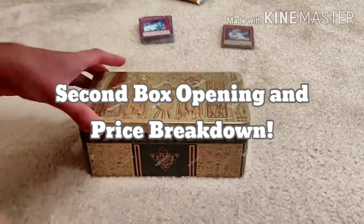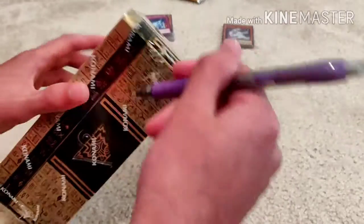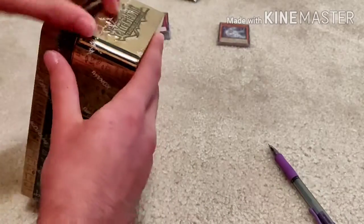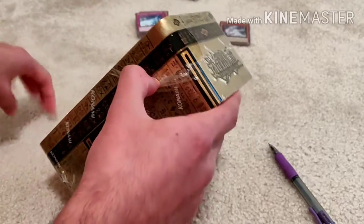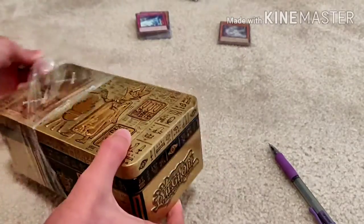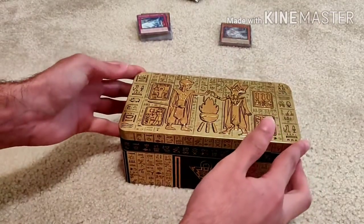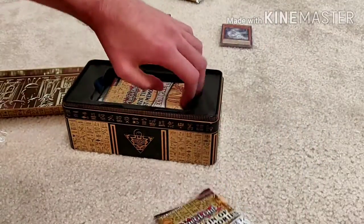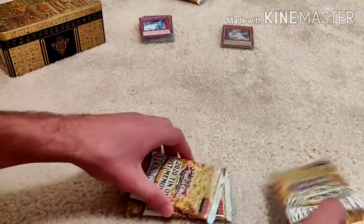Okay, here's box number two. I organized these — the ultras and secrets are separate from the commons and rares. I'm using a pro method here. I'm very glad that from the first tin I sleeved up some cards — pot of extravagance and Dragoon. Very happy with that first tin. My main cards I'm looking for now are Apollosa, Warlow, Savage Dragon, and I really want Mystic Mine. Box number two, let's go!